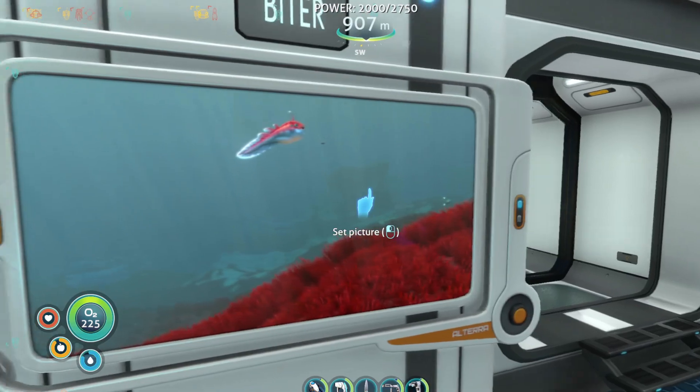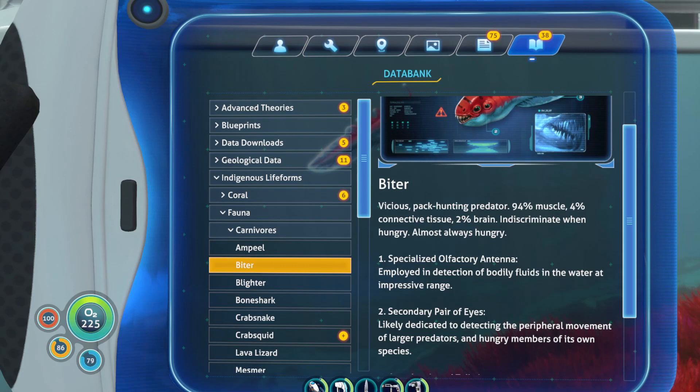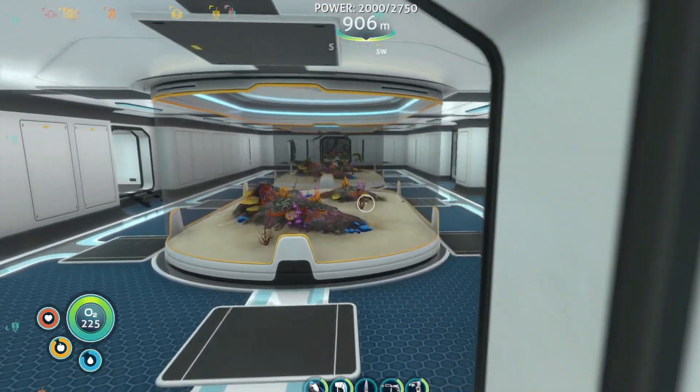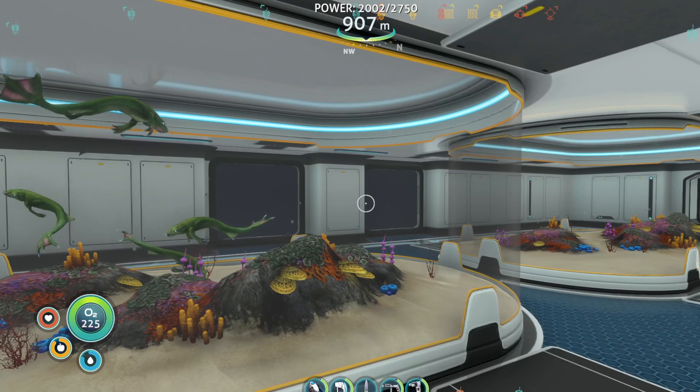Next, we have the biter. It's a vicious pack-hunting predator, which is mostly muscle. Indiscriminate when hungry — almost always hungry. Avoid packs. Try not to bleed — they're attracted by blood. Alrighty. So then we have lava lizards here. I think we're going to do this in two parts though — I think we're going to end here and do the tanks in the next video.